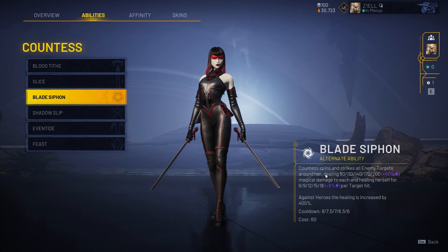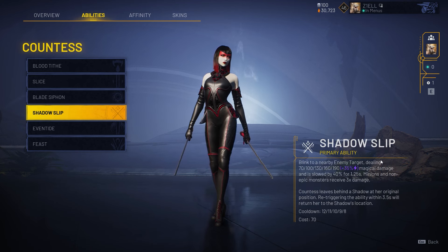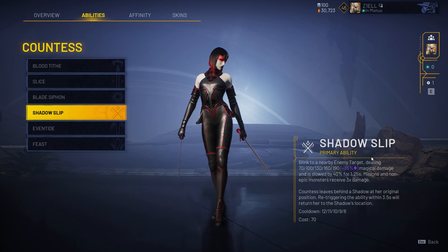Blade Siphon scales off magic damage, and this is mostly what you're going to be buying with Countess. Shadow Slip is your mobility — it allows you to dash onto an enemy and get all your other attacks off, and it also allows you to blink back to where you started.